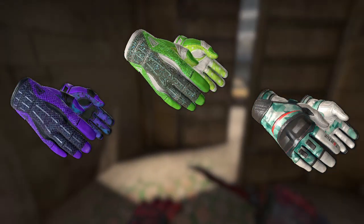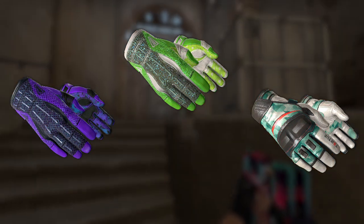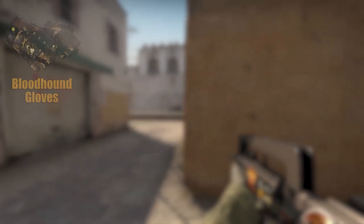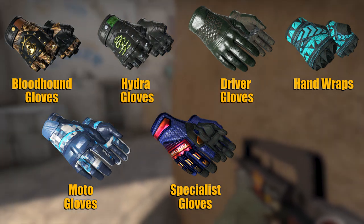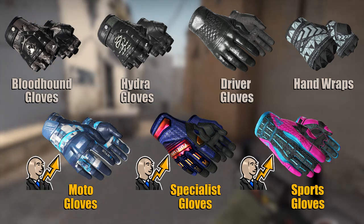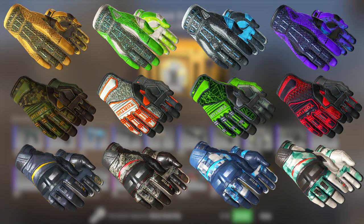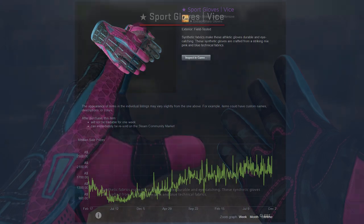These things have gotten a hell of a lot more expensive without that many people even really seeming to notice. But it gets even weirder than that, because only certain gloves have been affected. There are seven types of gloves: Bloodhound Gloves, Hydro Gloves, Driver Gloves, Hand Wraps, Moto Gloves, Specialist Gloves, and Sports Gloves. But it's only the Sports Gloves, the Specialist Gloves, and the Moto Gloves that have gone up in price. And even then, it's only the gloves specifically from the glove case. Almost all the gloves from the clutch case have stayed flat or even fallen a bit. The only exception are the sports gloves in the clutch case, which have gone up a bit over the last year and a half.